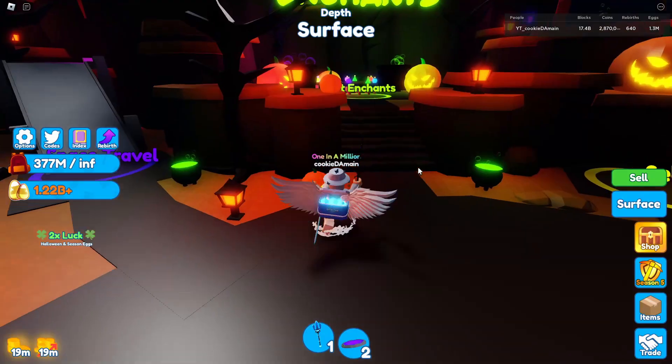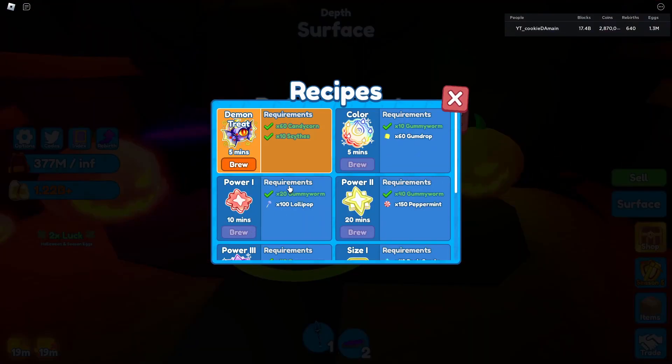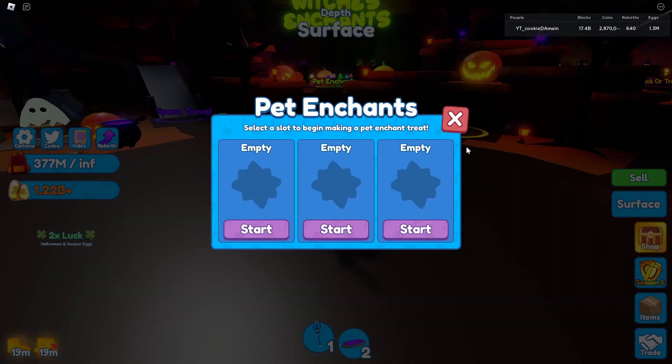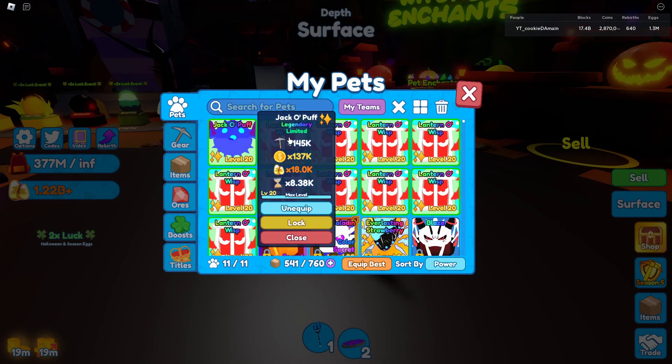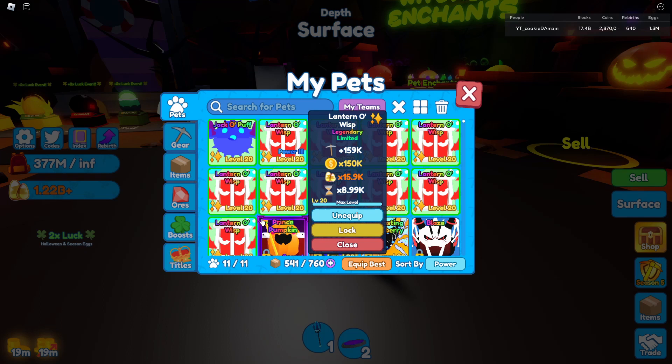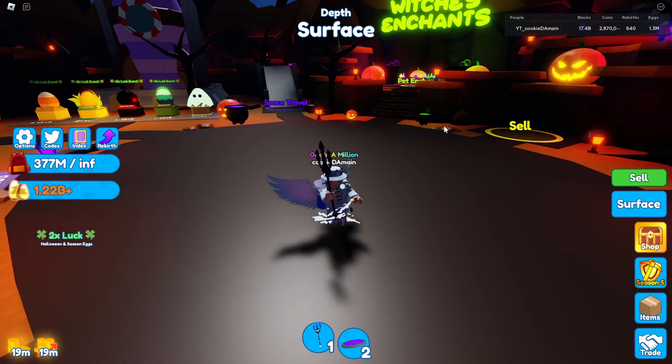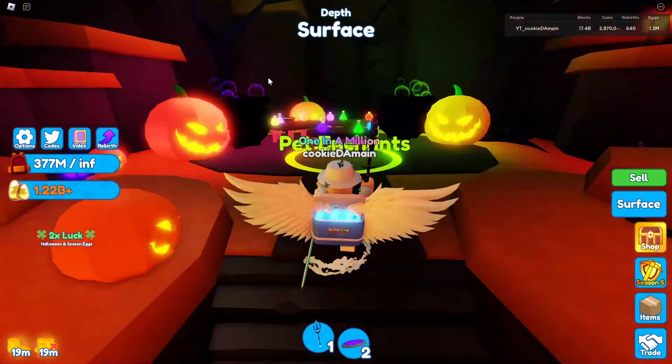Speaking of enchants, we have mining enchants for number three. You know how we have Power 3 that makes the pet more powerful in all stats? Similar to the bubble potions in Bubble Simulator, I feel like we should have mining enchants, coin enchants, or candy enchants that change only that certain stat and not everything else. That way someone could boost just their mining stat for the best mining team.